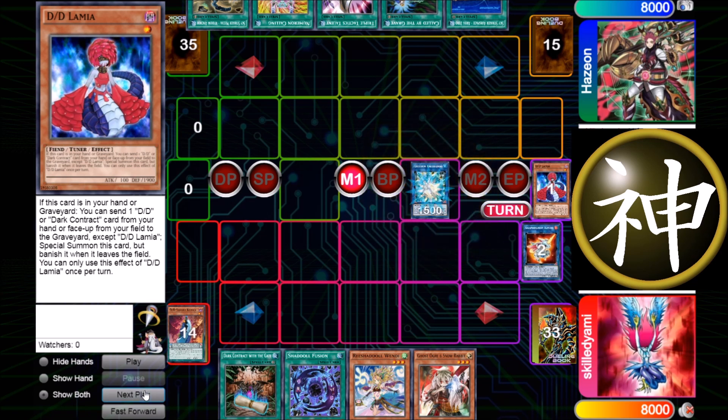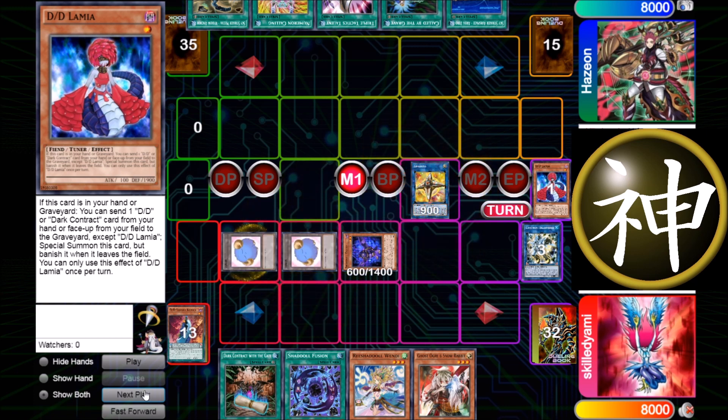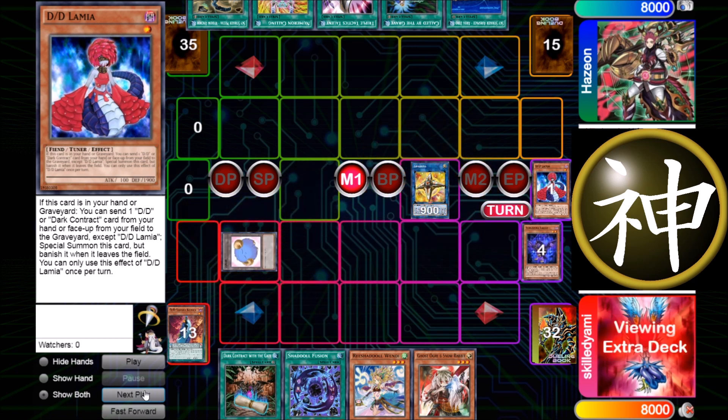Then I go for Needle Fiber, activate its effect — he has no hand trap so Needle Fiber comes through. I special summon Falco, link away Needle Fiber for Link Cross, get those two juicy tokens, and then synchro one away.